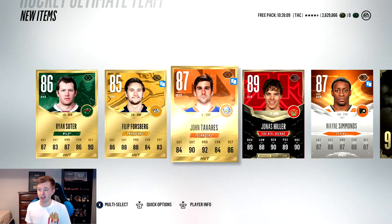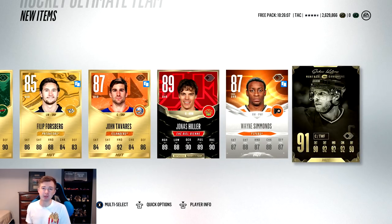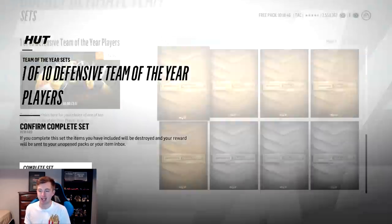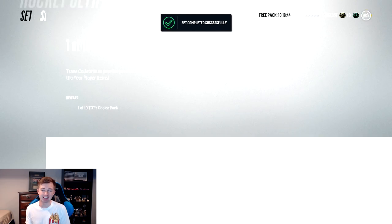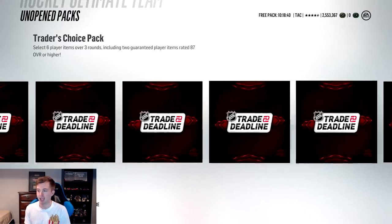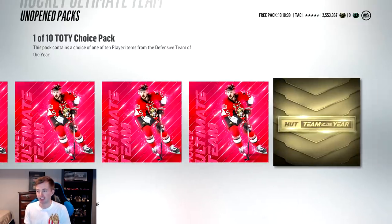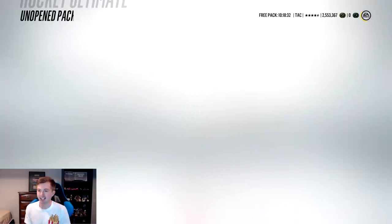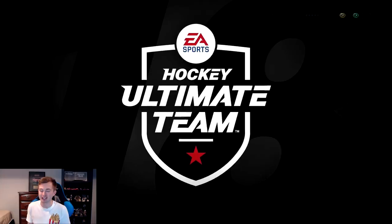I think we do have enough collectibles to do the set pack where we're guaranteed 10 team of the years and hopefully one of those is a 99. I just completed the one of 10 player set pack - I only had to buy one silver collectible and one gold collectible, already had everything else. Come on, we need one 99. Last time we got the Flury - I wouldn't even mind two 99s.